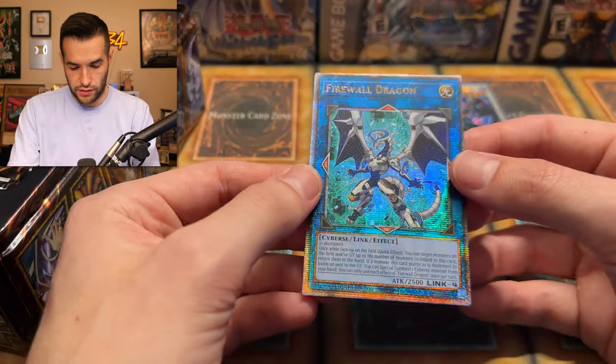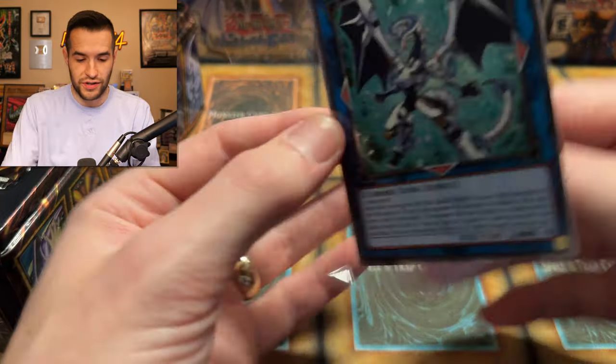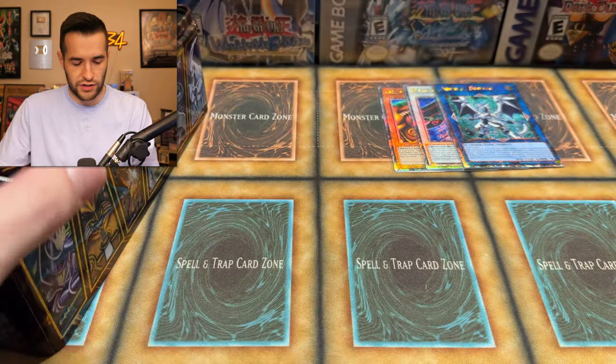Oh, I just dropped a card. Don't worry — it wasn't on a corner, should be fine. Everything looks good. Firewall Dragon — that's a pretty card in 25th Anniversary. I keep wanting to call it Starlight. Quarter Century is what I should be calling it.